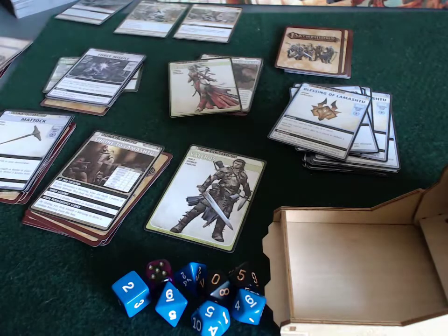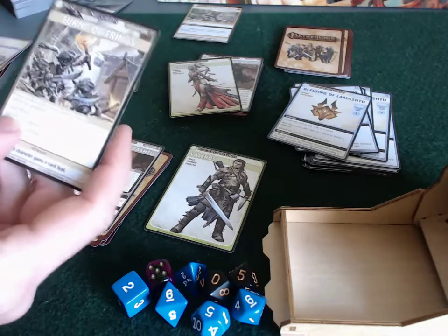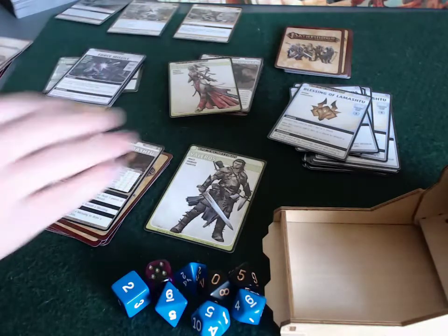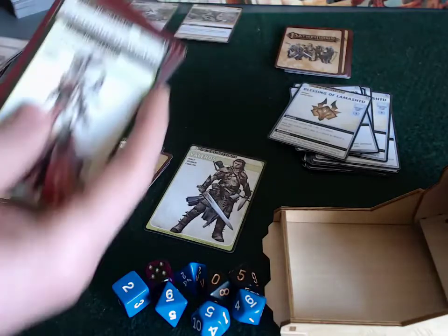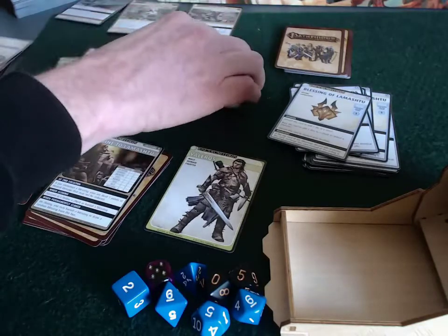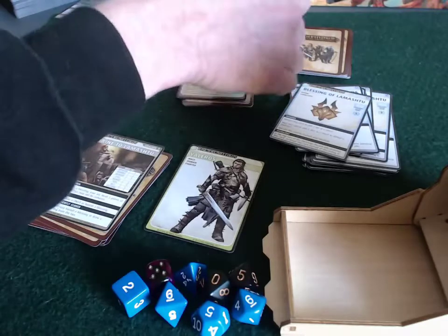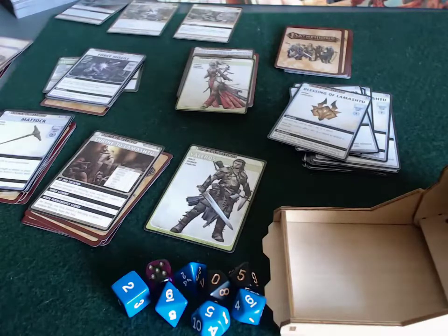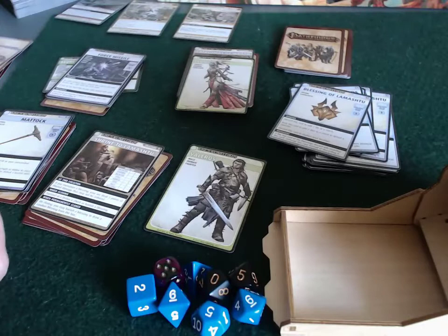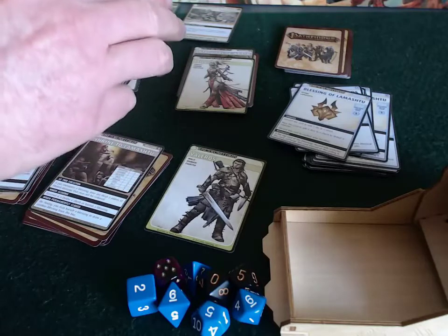Hey everybody, this is round four of my playthrough of Trouble in Sandpoint. It should really be Trouble Under Sandpoint right now because we're in the Catacombs of Wrath — well, actually we're not. We left the Catacombs of Wrath. Sione managed to close it in the previous round, so it is closed but it's got a bunch of cards in it. The villain might still be in there; we closed it because we managed to kill the henchman Korovus. So we defeated him and closed the location, but because the villain escaped to an unknown location, the villain could theoretically still be in the Catacombs.